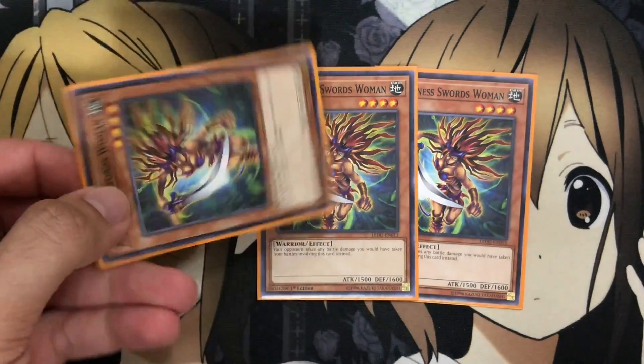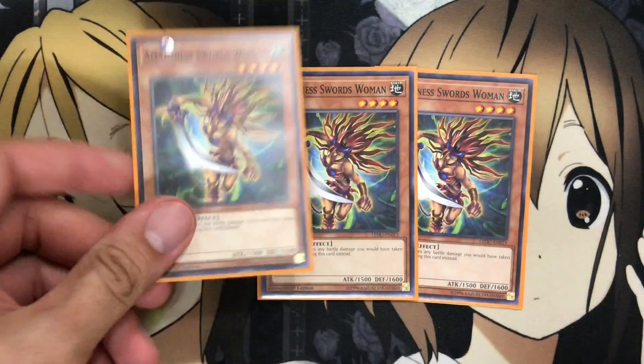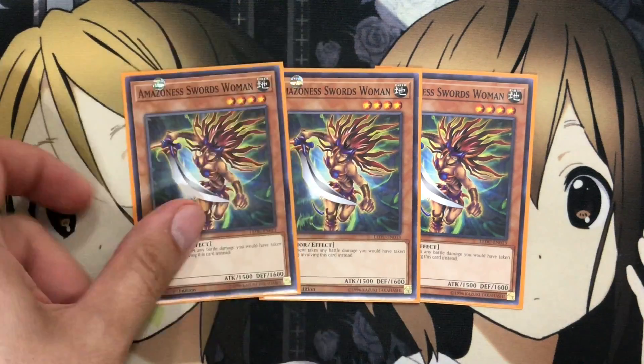They're summoned in defense, but next turn, if they're still on the field — or if you have Queen to protect them — it definitely helps.